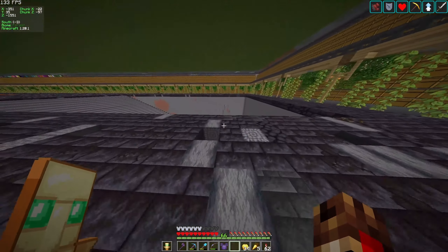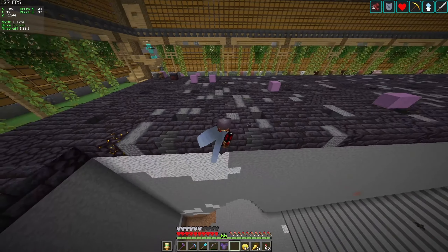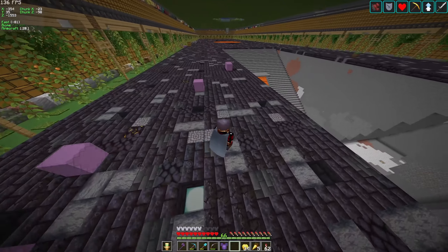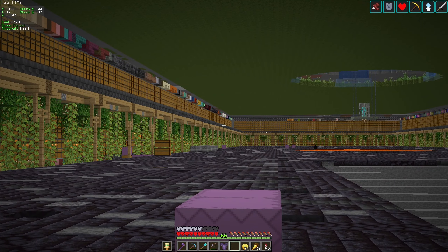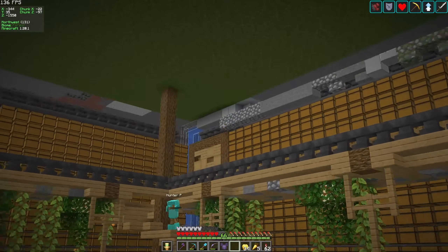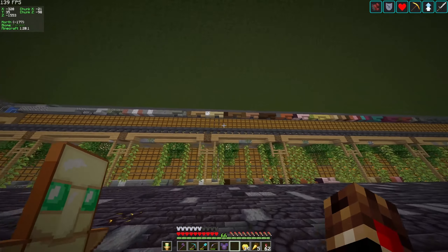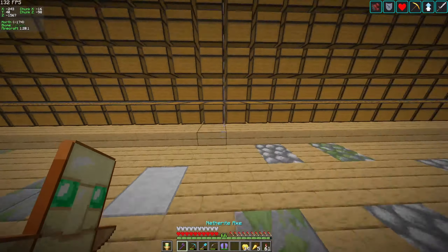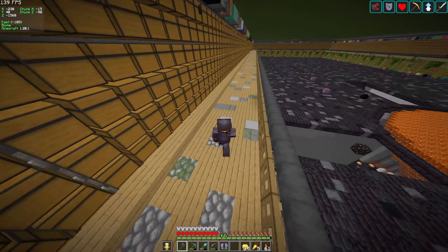Starting off in our main sorter, we have our input chest in the corner. Basically, you throw in a full shulker box here, hit a button on the back which will activate and empty the shulker box through the system. It goes into the water stream and gets inputted into the chests of the sorting system. Down on the bottom are all of the blocks to identify what block is in what chest, and on this last one we have full shulker boxes.